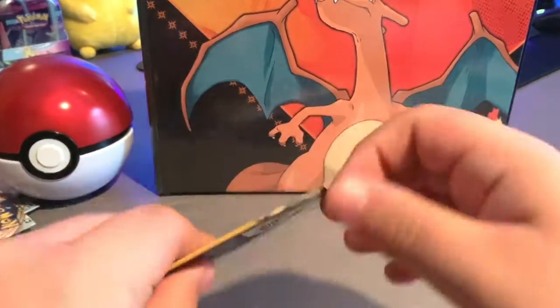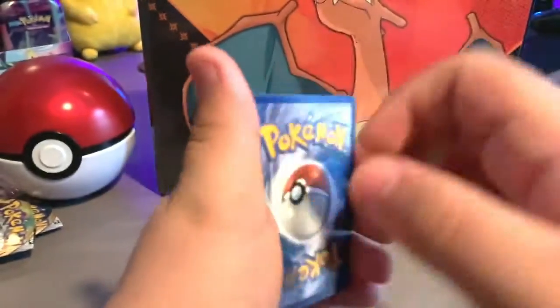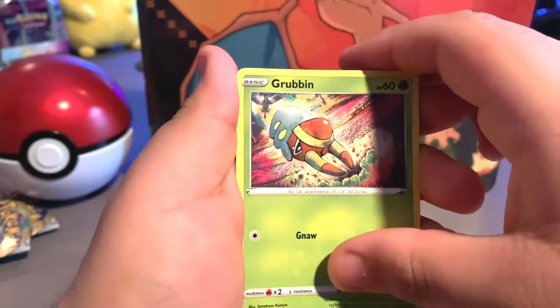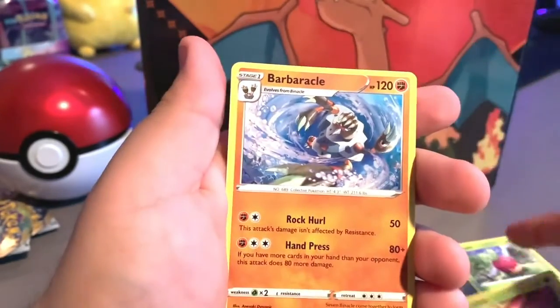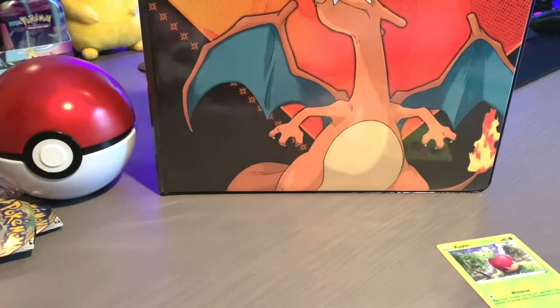And the final pack — these packs go real quick. All right, let's see what we get — oh yeah, I'm praying. A Burning Scarf, Grubbin, and the final card in this pack is a Barbaracle. Okay, yeah — you packed the holo and a reverse holo out of these Dollar Tree packs.